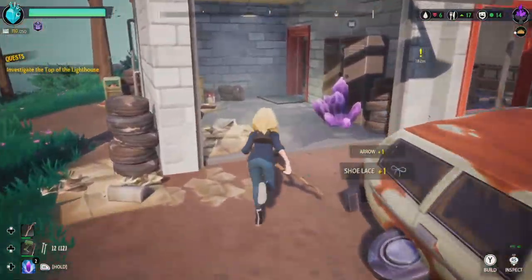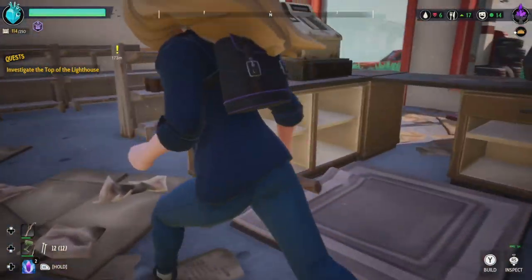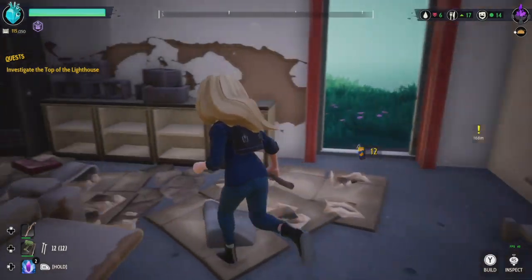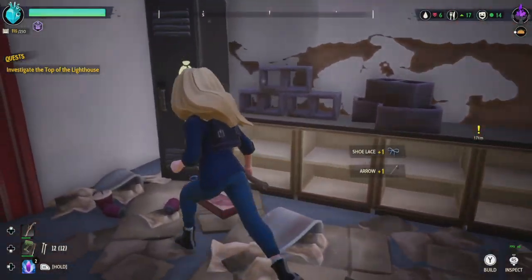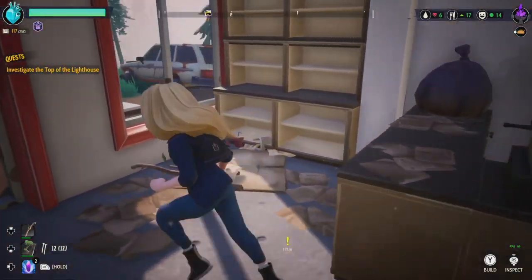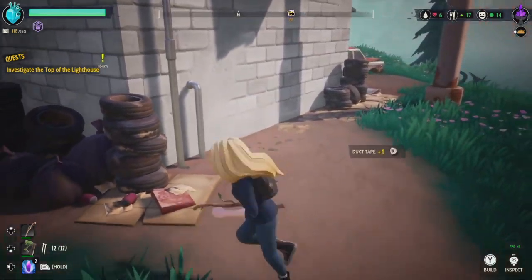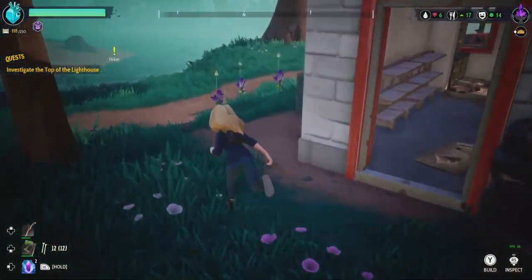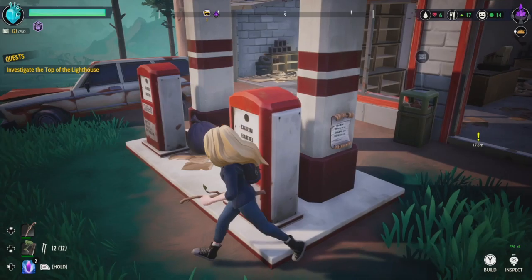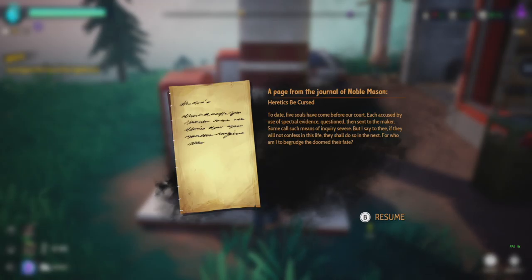Is that shotgun bullets? Maybe. Look at all the good stuff that we're getting. Nothing in here — oh never mind, there we go, all the good stuff that these places are hiding. What about this one? Nothing. Let me check around back here. There we go, and we're getting close to the lighthouse. Oh hold up, there's a message.